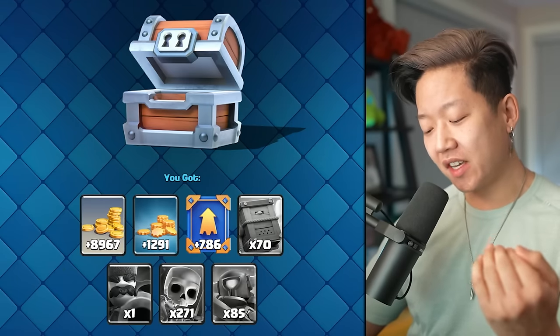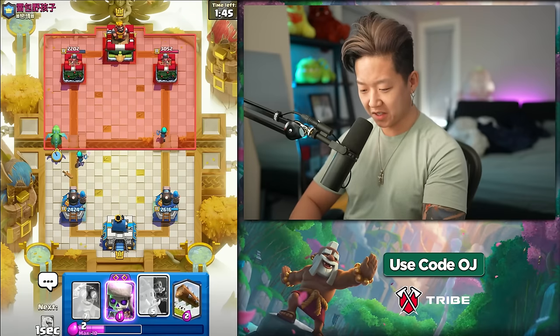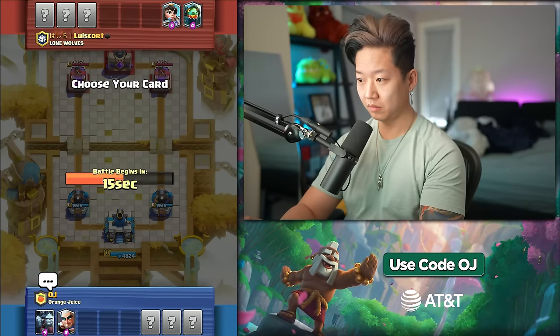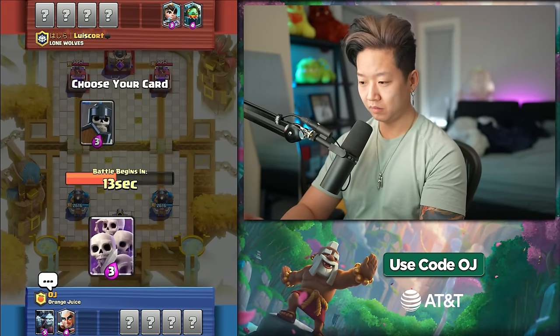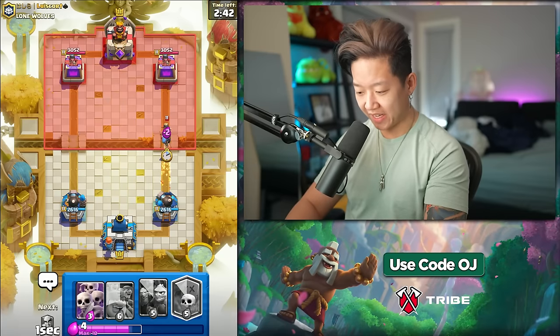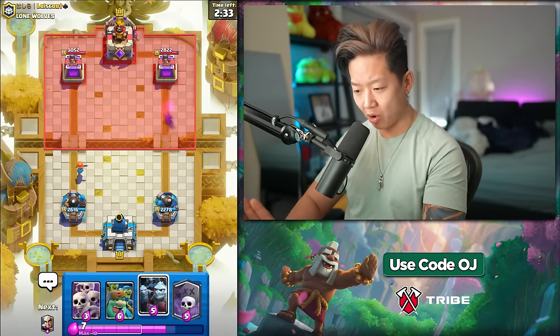It's crazy to me that a giant chest gives you more elite wild cards than a magical chest does. I hate cannoneer. I also hate that I have to pick all swarm for the cannoneer or I'm going to die. On the plus side, they gave me graveyard — that would have wrecked me. A naked graveyard would have destroyed my tower.